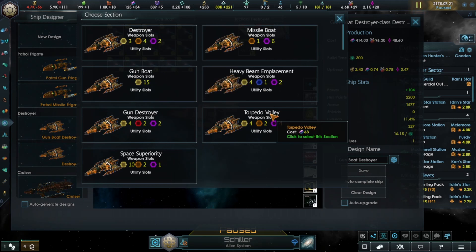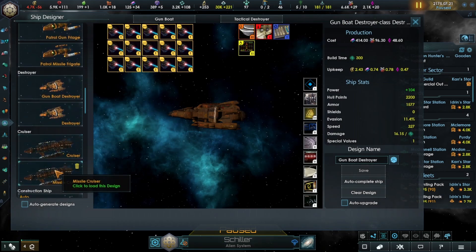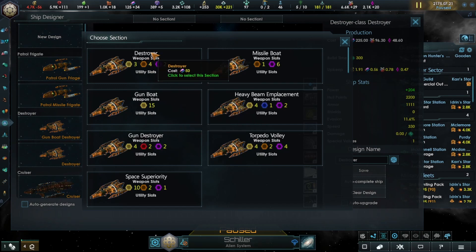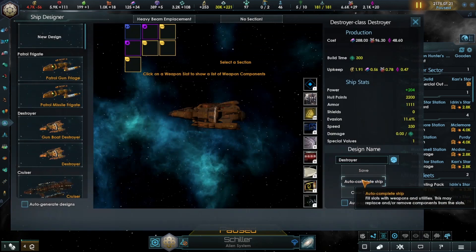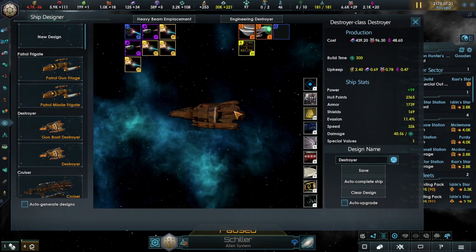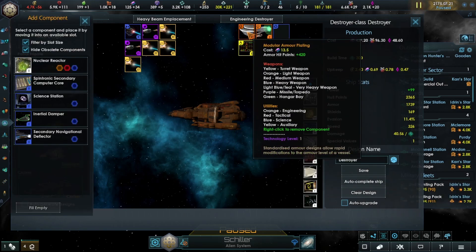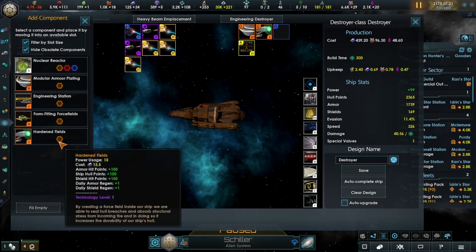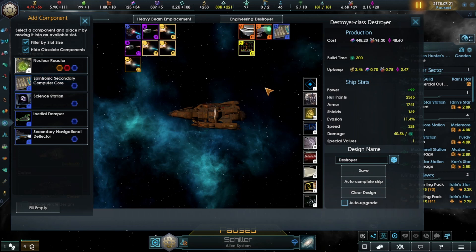Gunboat has all of that — space superiority. There isn't just one pure upgrade that would give us something better. Heavy beam placement — let's look at the cruisers. We only still have two cruisers. On destroyers, let's go ahead and make a new design. We have the destroyer and the gunboat. We could do the heavy beam placement. Torpedo volley — let's go for that. That's a heavy tetrionic cannon, nice. Hardened fields, modular plating — that sounds good. This one gives us more overall. Computer core — save.